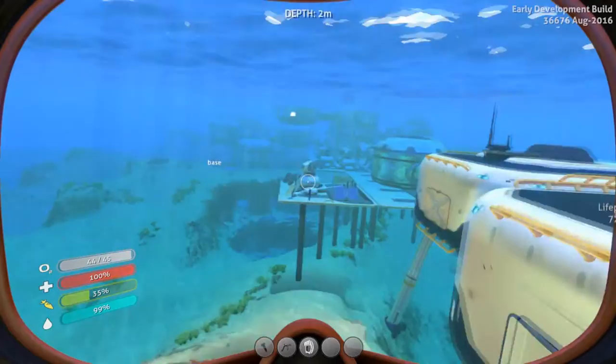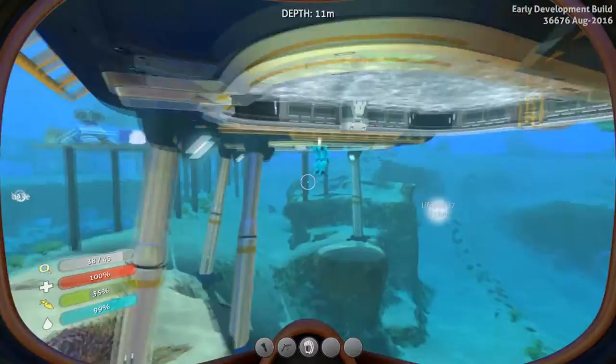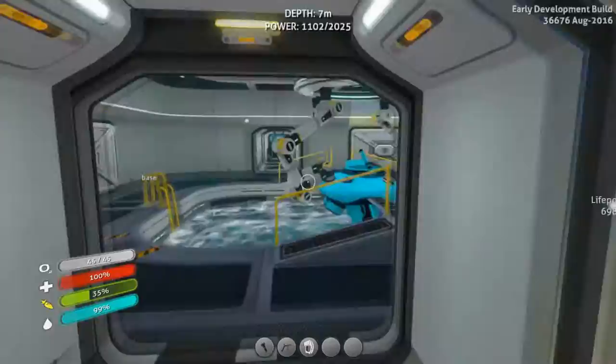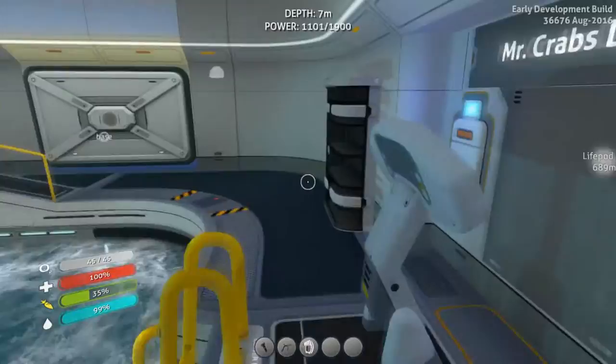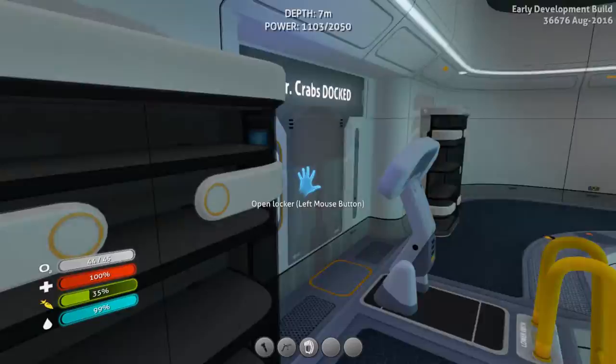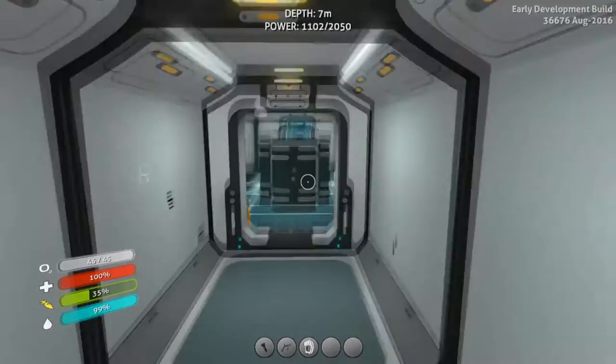Let's get on with the tour. I have two docking places. You can see Dobby — this is Dobby over here, my C-Mob. And over here we have my exosuit, it's called Mr. Krabs. You all know that from my previous videos. Go to the playlist down below and you can see a lot of Subnautica episodes.